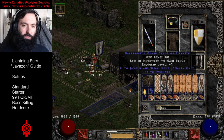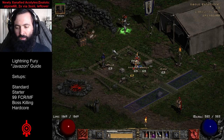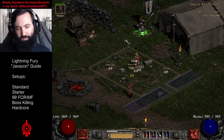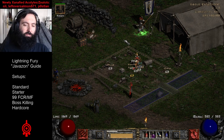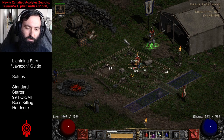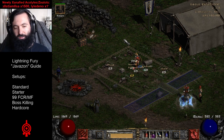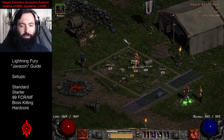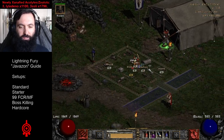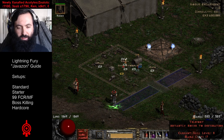That's pretty much the standard Javazon loadout. Can you do Ubers? With Jab it's possible, but this is not a great build for killing Ubers. We won't even be going over that in the guide today because I don't recommend attempting Ubers with a Javazon. You can do it as a challenge if that's your only character, but overall it's not really the most ideal use of this character.